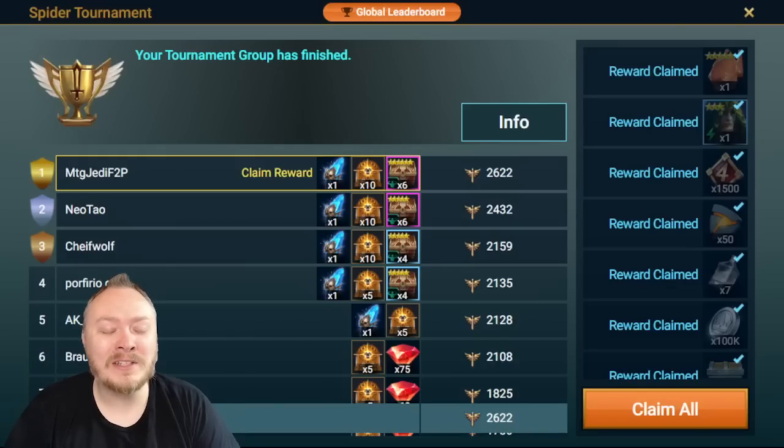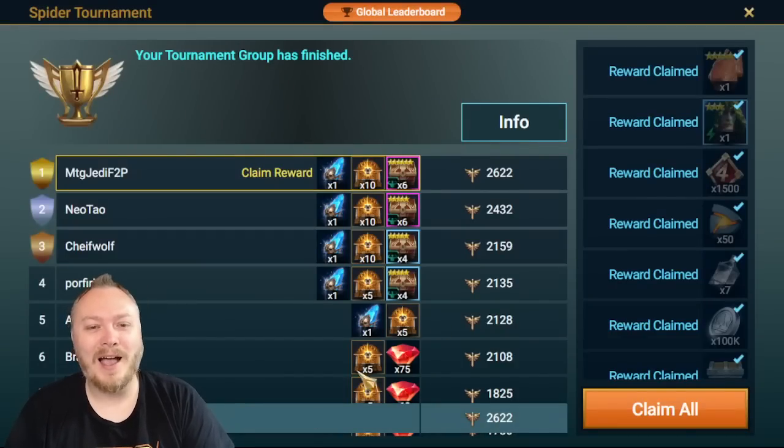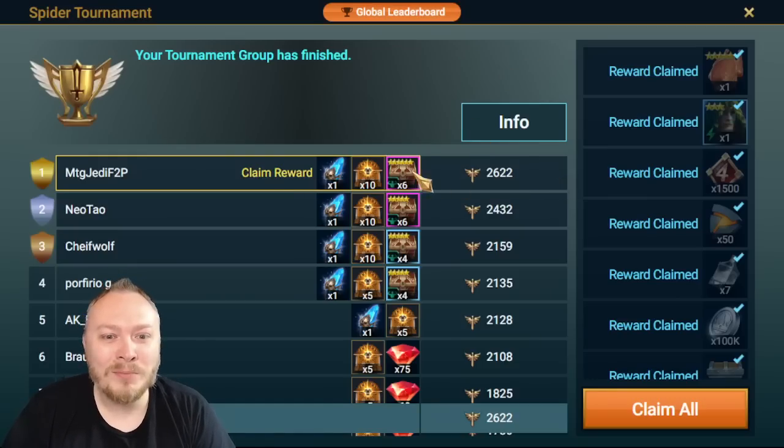I found the good rewards, and it's not just from this sweet spider tournament that I managed to win somehow. What's up guys, MTGJedi here. I just changed everything behind the scenes, so don't mind me being a little irritated and confused about where things are in this video because I just updated all of my software, but that's another story for another day. I won my spider tournament — a full set of six-star relentless gear, the charms, and an ancient shard. And this five-star chicken clutch, the rare for the fusion — super important.